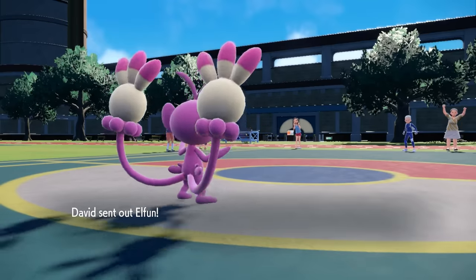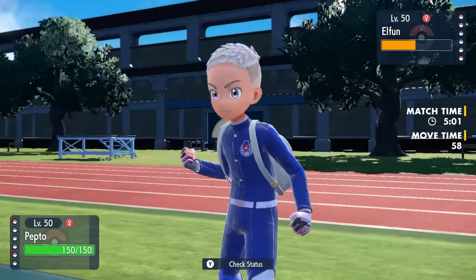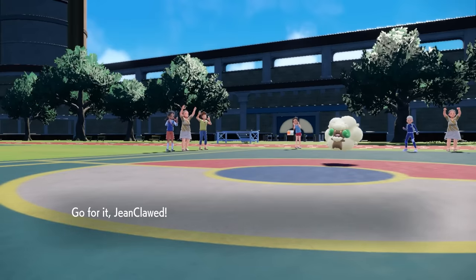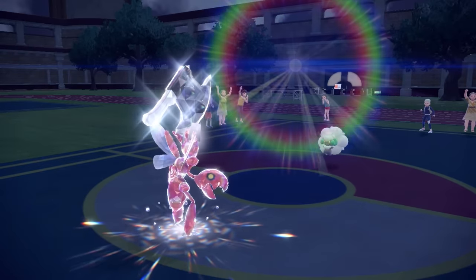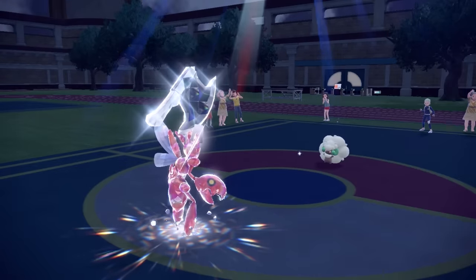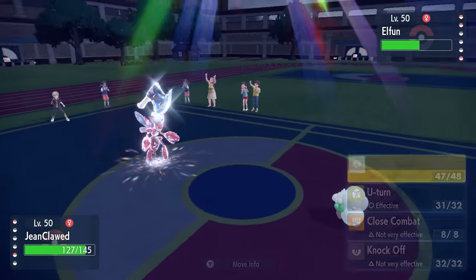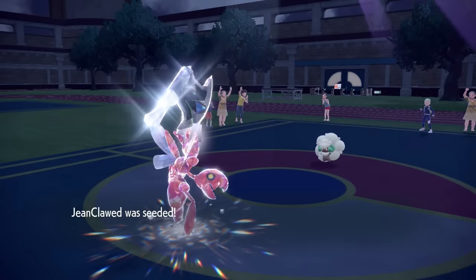With Typhlosion gone, the bad news is they can just go into Whimsicott for free. It's sitting at about half health, and knowing I went for Knock Off last turn they could Encore me. So I switch into Scizor. We haven't seen it set up Sunny Day yet - I imagine if they had it they would have gone for it earlier - except they end up going for it now. The Sunny Day comes out, putting the Sun back up for potential Venusaur late-game. The Sun's only going to be up for five turns, and I can get a Bullet Punch off for free to take care of Whimsicott before or after I get Leech Seeded.